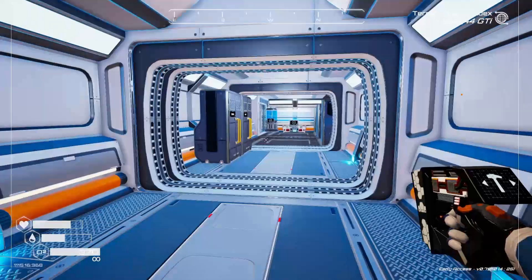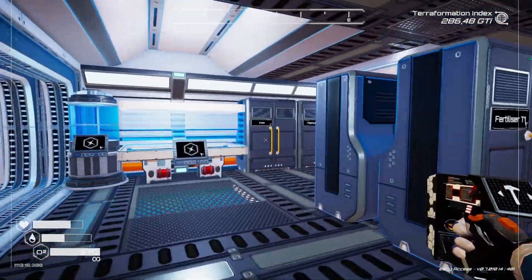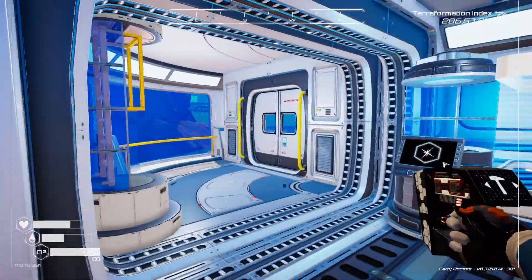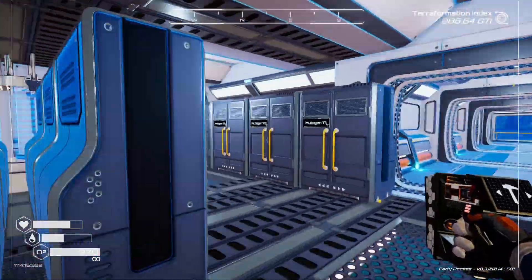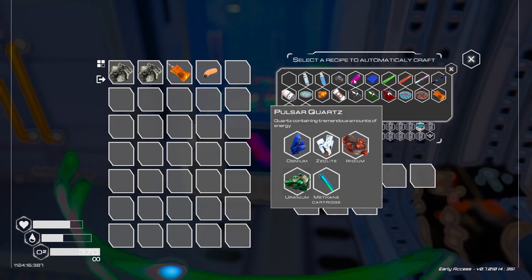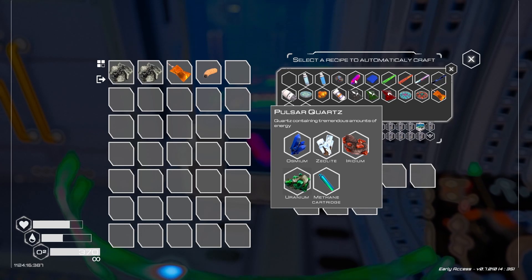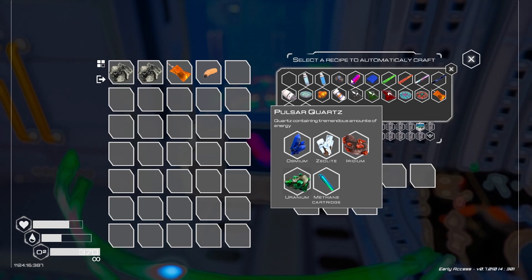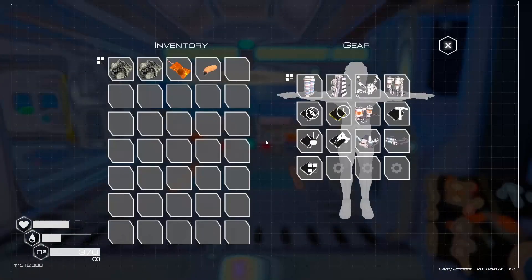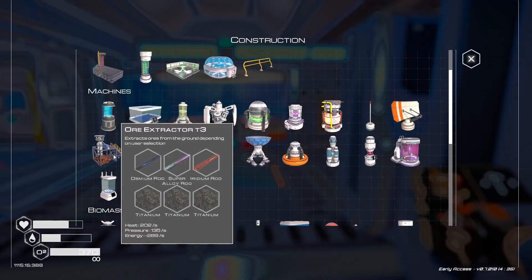Right now we have 3,600 watts of power with 3,463 excess, and those ore extractors use 289 each - so I could build about 10 of them. The pulsars need osmium, zeolite, iridium, and uranium. I don't have a delivery service for uranium or iridium yet, and I don't have zeolite delivery either - so those are the next three extractors I'm going to put in. Let's get the materials together and go build them.